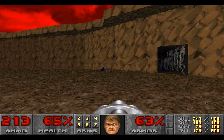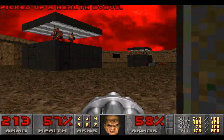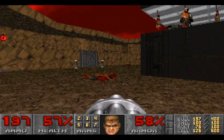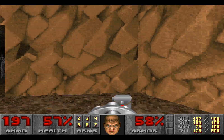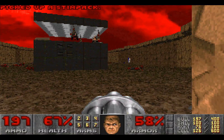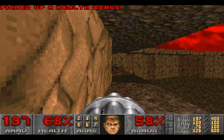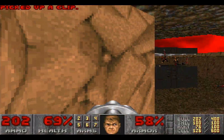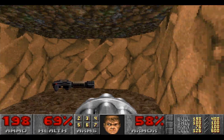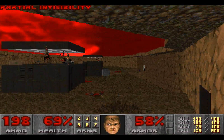No enemies up there. Oh no — there was an enemy up there! Fortunately, a bit of health here, and this that I probably should have grabbed first. Was that actually the exit over there? There's someone else trying to shoot me — got you! Also, a Plasma Gun. Very glad to see a Plasma Gun. I'm gonna grab this.